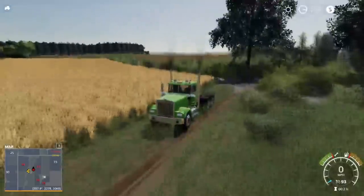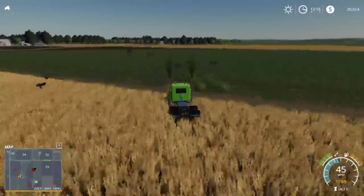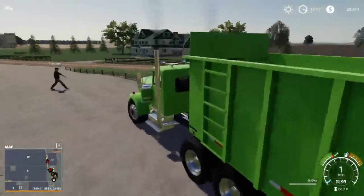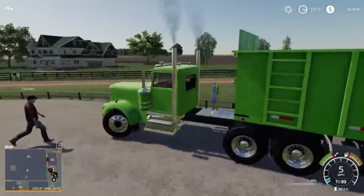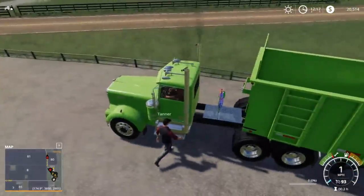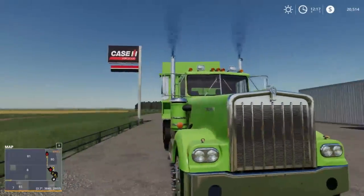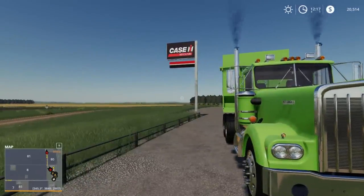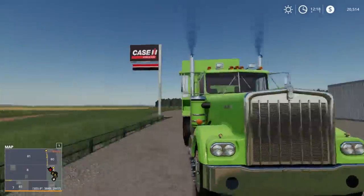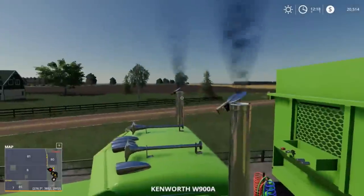We can see the lag is at 200 ms. We're going to go back to the shop and get that trailer. Alright, so we went back to the shop. Tanner joined in — he's actually taking the sprayer there and his player is just walking slowly. That's funny. He's all the way over there — you can see him on the map. Oh shoot, he just disappeared. So he's driving up there but his player is just walking right there.